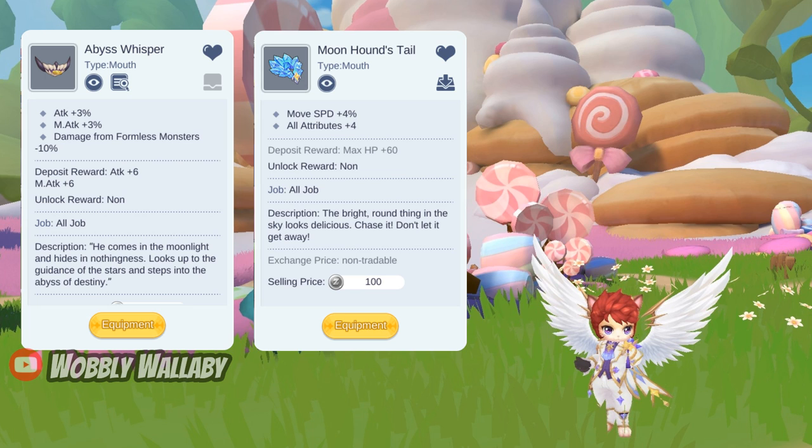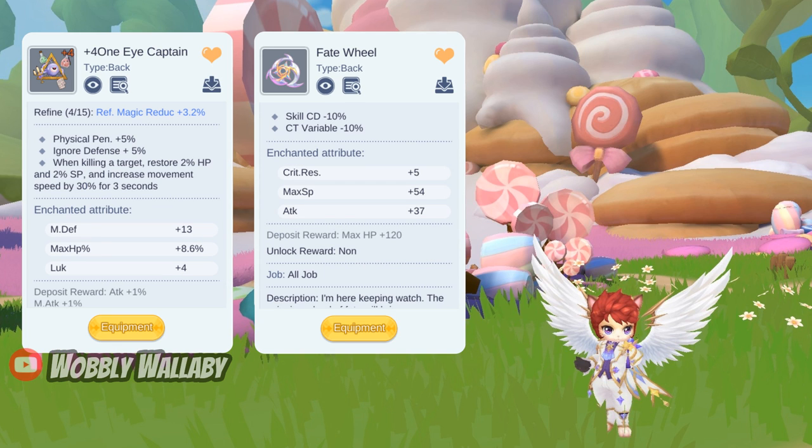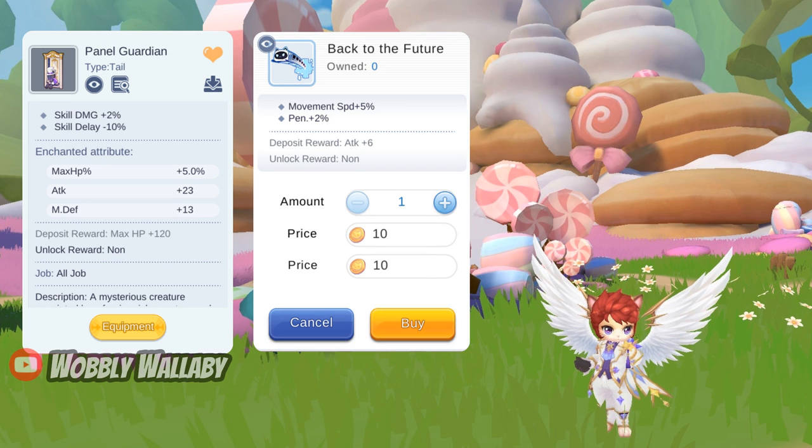You have to do the Moon Lake quest storyline to buy the Moon Hound's Tail, and it provides 4% move speed. For back items, the Devil Wings is great but requires you to do Annoying Glass Heim quests. Alternatively, the Snow Storm Wings for the VIT and max HP percentage is good. Optimally, the gacha One-Eyed Captain is the best — unlimited SP and 30% increase in move speed makes it one of the best farming heroes in the game. If you don't have One-Eyed Captain, the gacha Fate Wheel is good since it reduces skill cooldown by 10%, though One-Eyed Captain is slightly better due to the significant move speed advantage. For tails, the free-to-play options are the Ice Ridge Sculpture for ignore defense or the Sea Soul Tail for boosting elemental damage if you use a converter. Optimally, use gacha tails to decrease skill delay like Panel Guardian, or tails to increase move speed like Back to the Future.